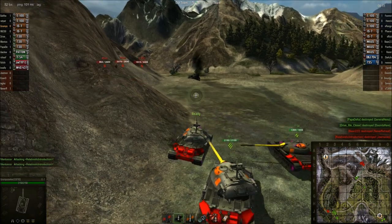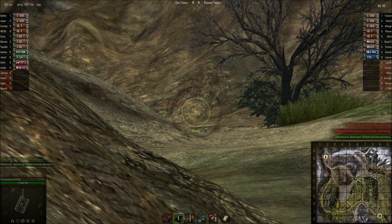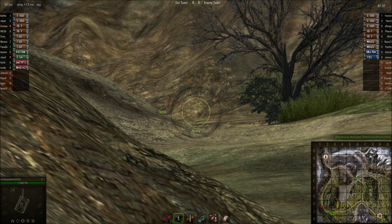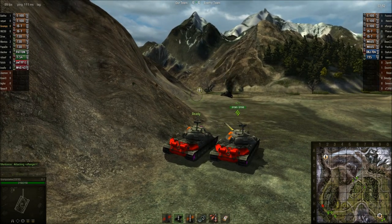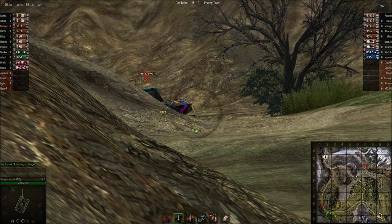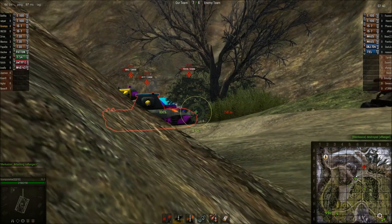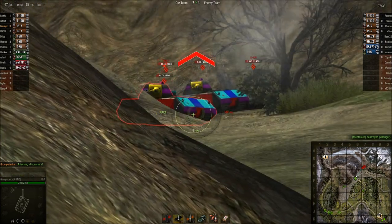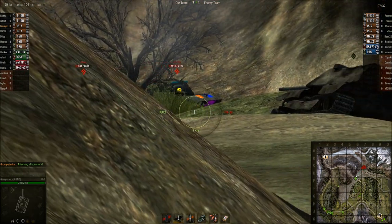Still one E100 around there. Good, I love gold round. Mice at 14%. Anybody in position to light up the ice road? Looks like there's nobody over there defending. Mentos, don't push too far — they're waiting for y'all to come that way. Yeah, the T-54's gonna spot him.